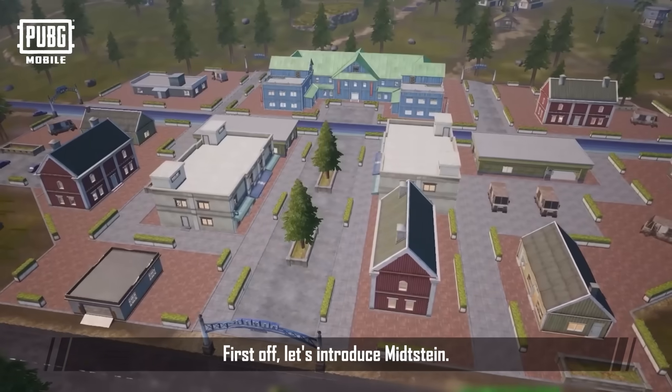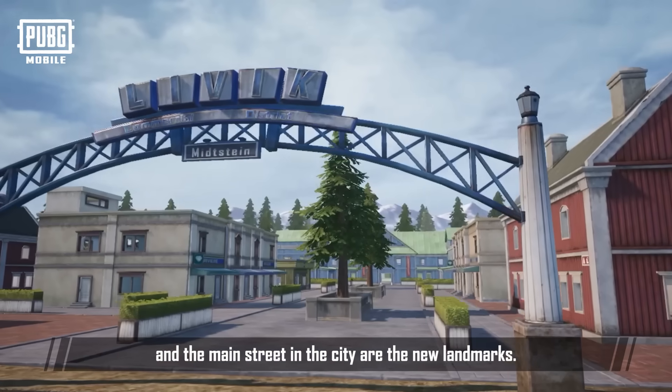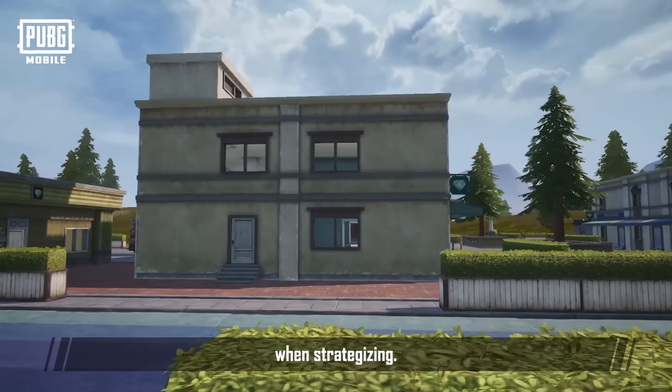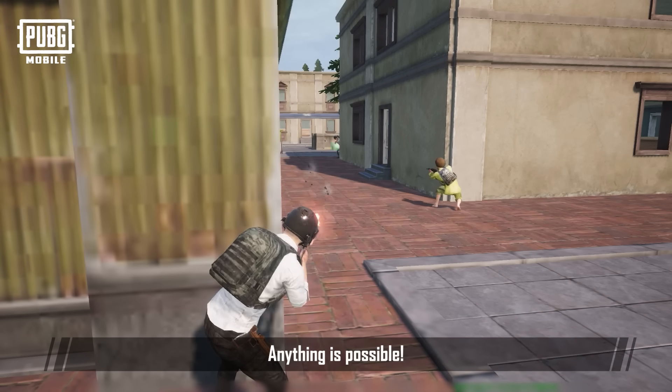Mid-Steam! Let's introduce Mid-Steam. The gateway with the name of the area and the main street in the city are the new landmarks. With buildings of different heights, this area will give players plenty to think about when strategizing. Take the high ground advantage or battle in close quarters — anything is possible.